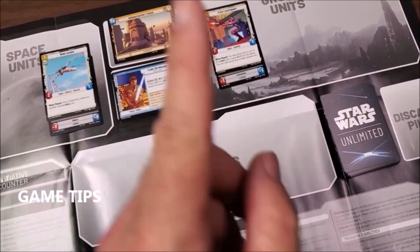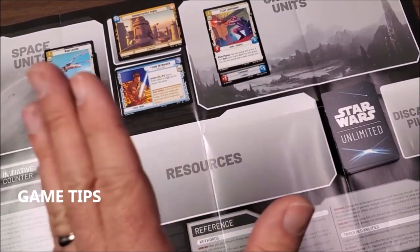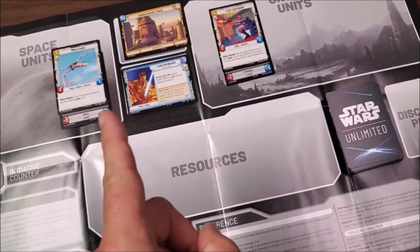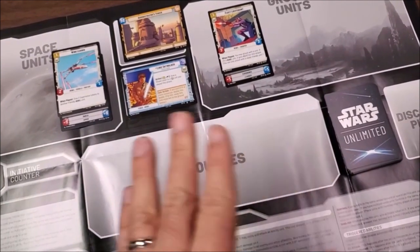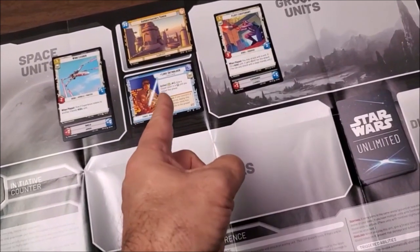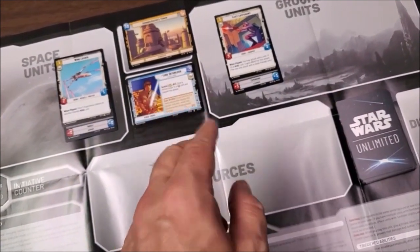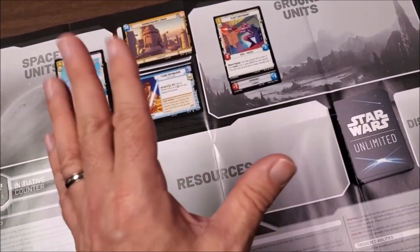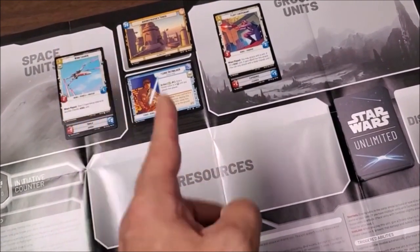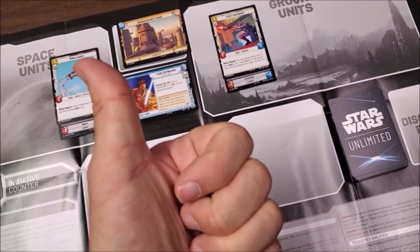One last tip: you want to deploy as many resources as you can early in the game. Make sure that every opportunity you have to put resources down early is taken, so you can get your cards out as quickly as possible — because you eventually want to deploy your leader as soon as possible. It's a race to deploy your leader first. Once that leader comes out, that's when the battle really begins. So get those resources out, deploy that leader, and have a lot of fun.